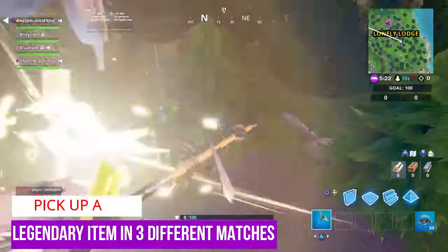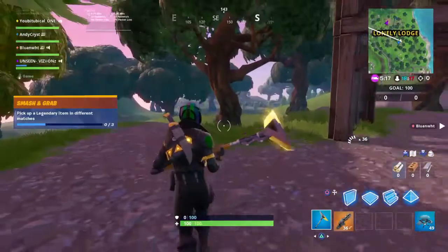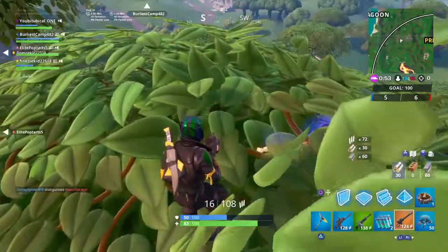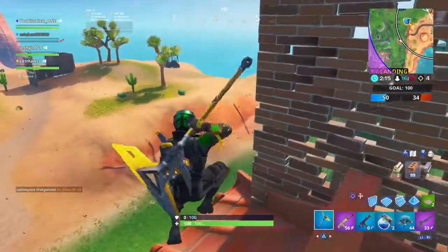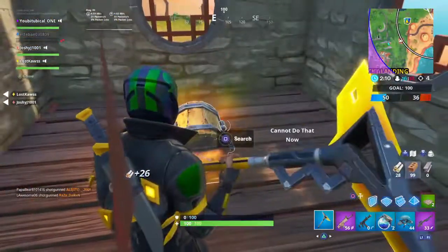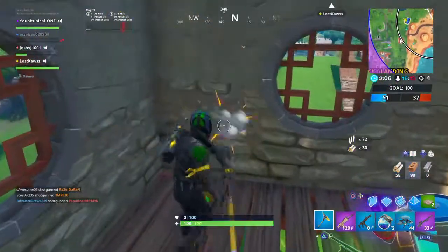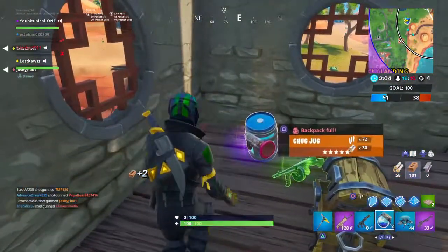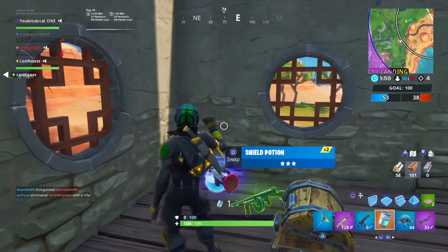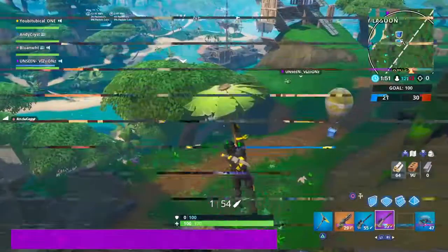For the next challenge — pick up a legendary item in different matches — I recommend team rumble, as legendary items always spawn from supply drops. You can head to where the supply drops are and pick up some legendary items. Even if some items have been picked up, a lot of people don't pick up the miniguns or the chug jugs in team rumble, so you can grab those. Pick up three of these in the match and you'll have this challenge done.